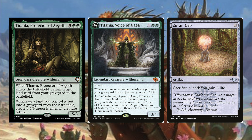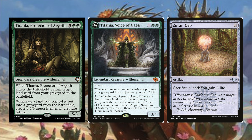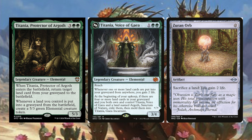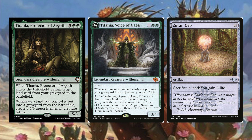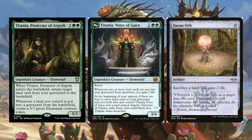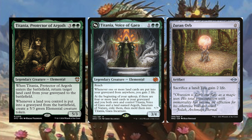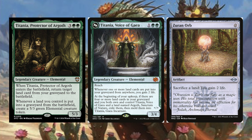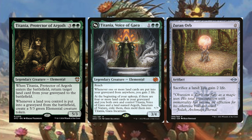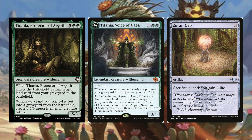Titania, Voice of Gaia costs one green green — a legendary creature Elemental with reach. Whenever one or more land cards are put into your graveyard from anywhere, you gain two life. At the beginning of your upkeep, if there are four or more land cards in your graveyard and you both own and control Titania, Voice of Gaia and a land named Argoth, Sanctum of Nature, exile them and meld them into Titania, Gaia Incarnate. Zurn Orb is a zero-cost artifact — sacrifice a land, gain two life. This is a combo piece with Titania, especially in the late game when you can make a huge board of creatures.